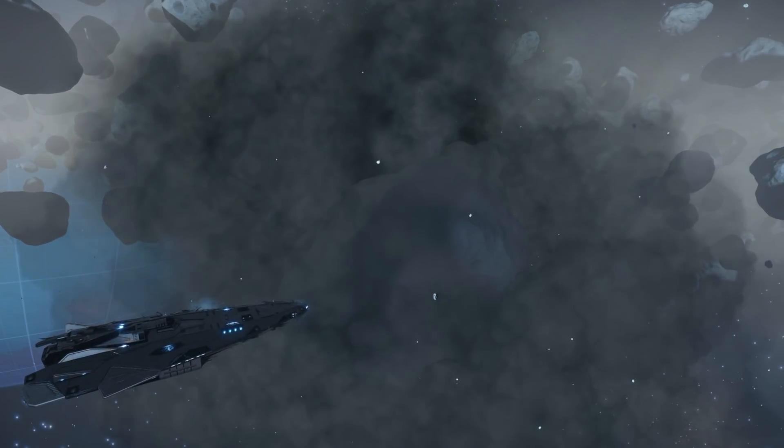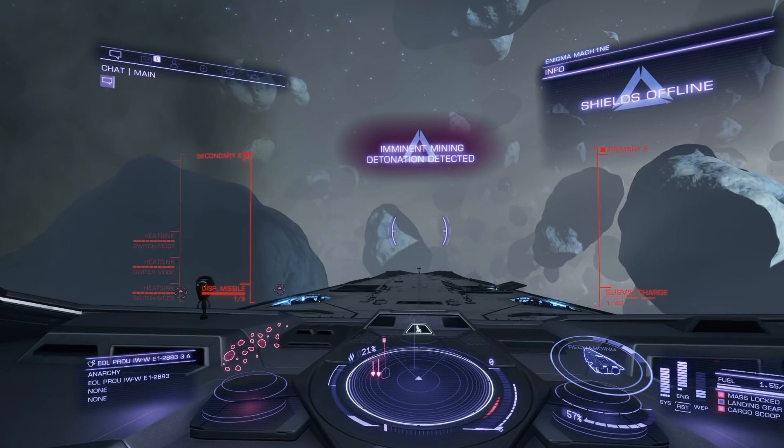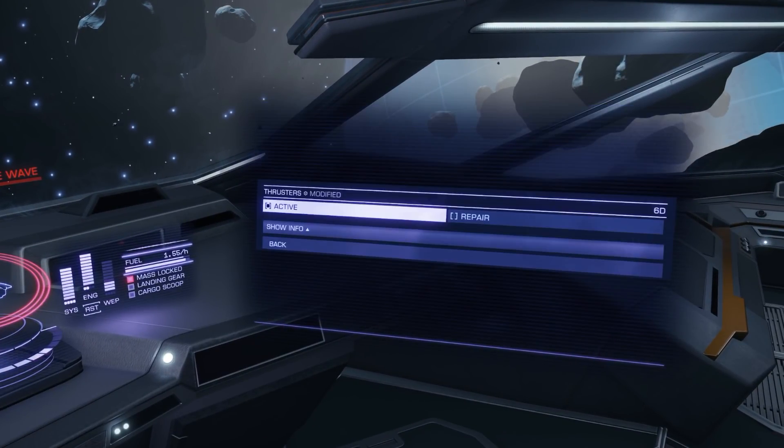How on earth is this dangerous? Come on Frontier, you said that mining was going to be dangerous! Ah, hang on a minute — I know why. Thrusters and flight assist. Let me turn them off and we'll try that again, shall we.